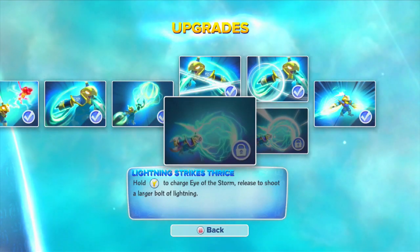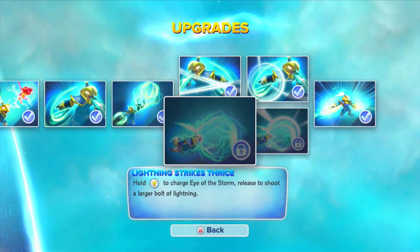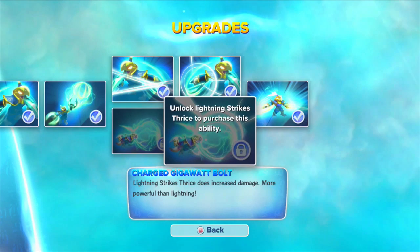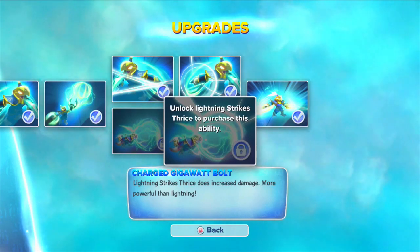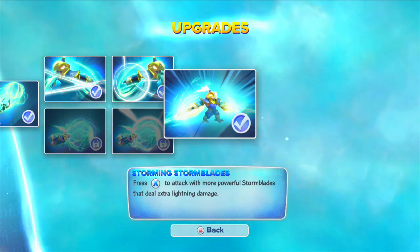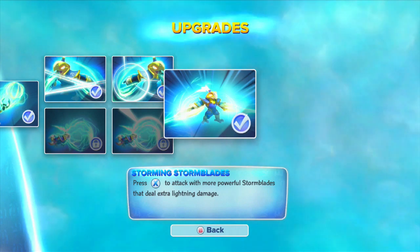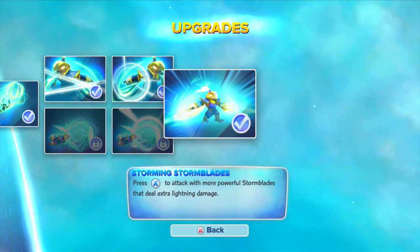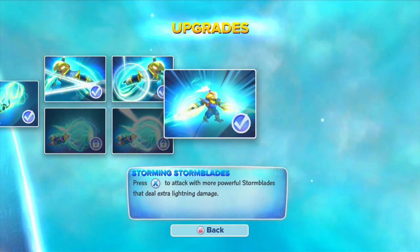Or you may want to go with Lightning Strikes Thrice — hold Y to charge Eye of the Storm, release to shoot a larger bolt of lightning. And then there's the Charged Gigawatt Bolt. His Soul Gem upgrade is Storming Storm Blades — that's kind of hard to say quickly — press X to attack with more powerful Storm Blades. So I'm all leveled up and my Storm Blades are going to be pretty nasty.